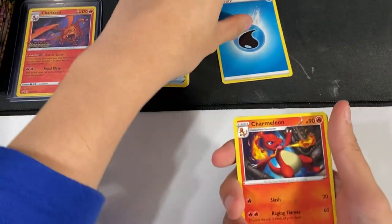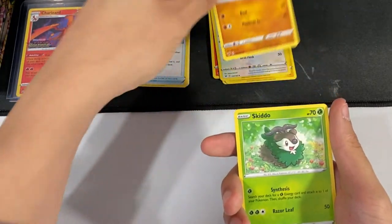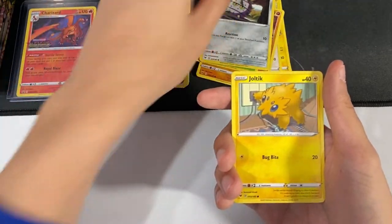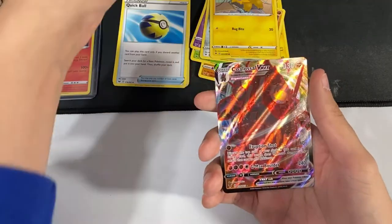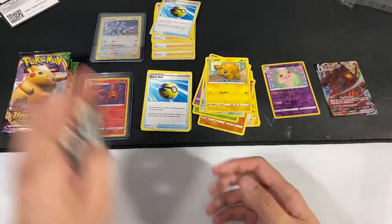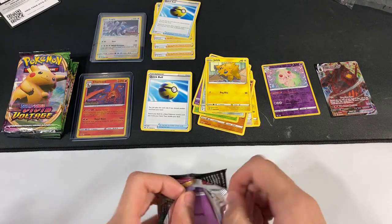Let's see what we got — it's four cards. So we have an Energy, a Charmeleon — that's a nice beautiful card — Trumbeak, and Cufant. We have Shuppet, Joltik, and a Creamy Reverse Holo. Not bad. And for the last card we have a Coalossal VMAX! Our first pack and we got a VMAX — that's amazing. Some really cute Pokémon in this pack too.